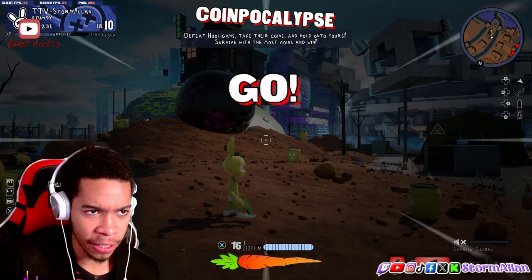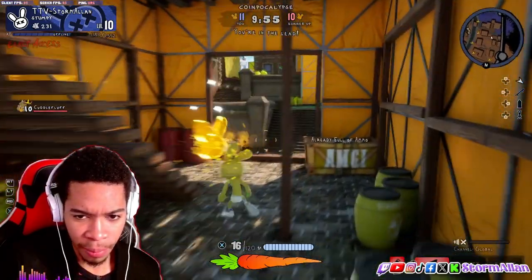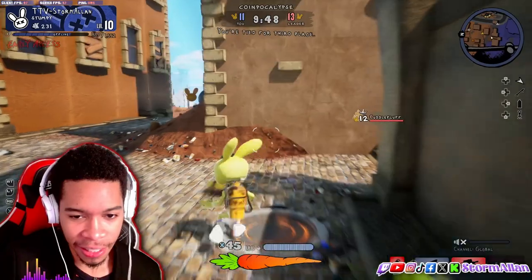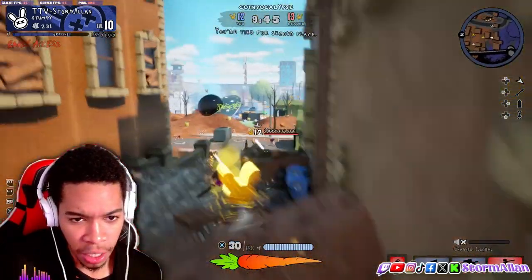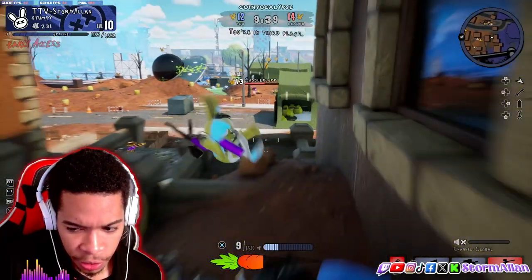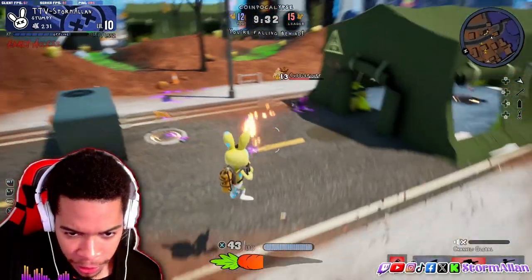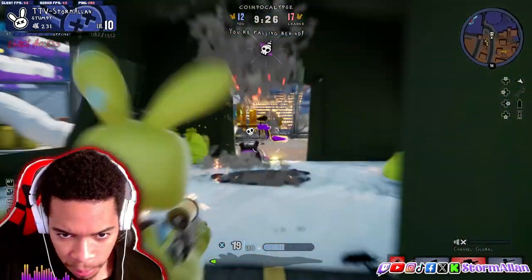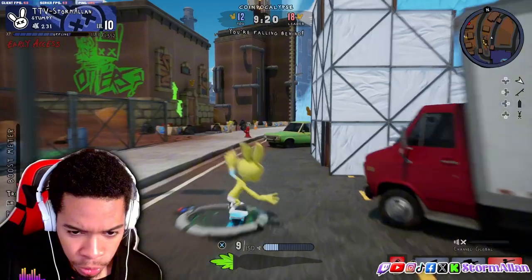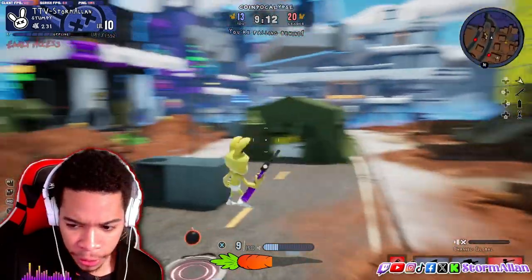Now we're in a match — everybody spawns in and it's simple. Whoever collects the most coins wins. Different weapons scatter over the map, so there's no pay-to-win — it's all about skill. You can carry up to three guns total. You're able to dodge and the jumping mechanics are sick. I set him on fire and he goes down. You can pull out your skateboard mid-fight, do tricks to get a boost, and carrots heal your health.